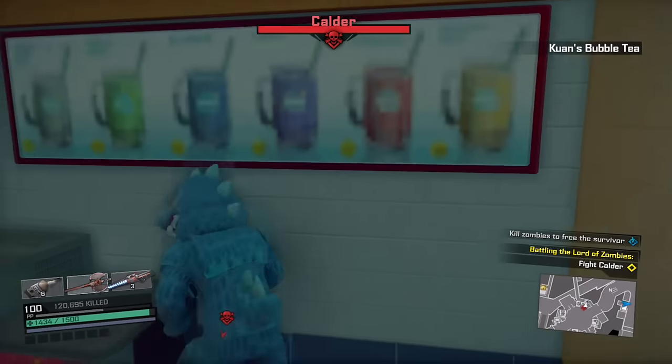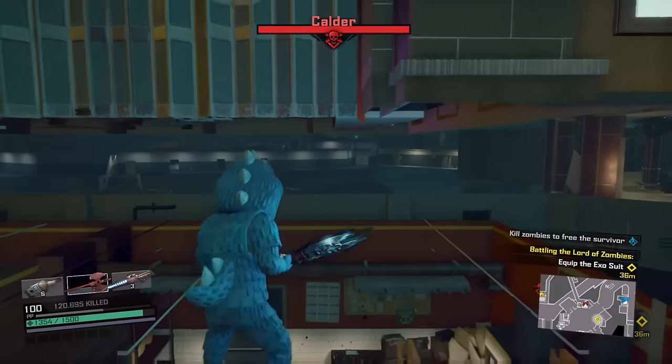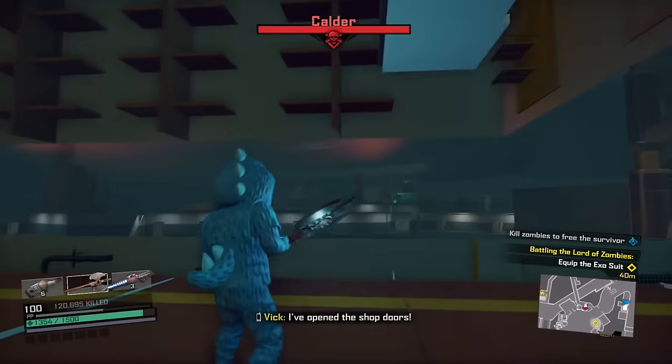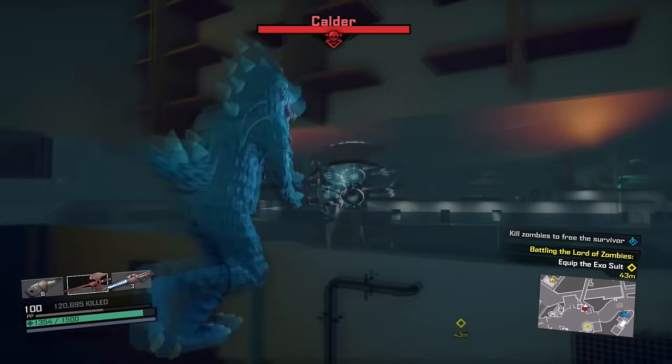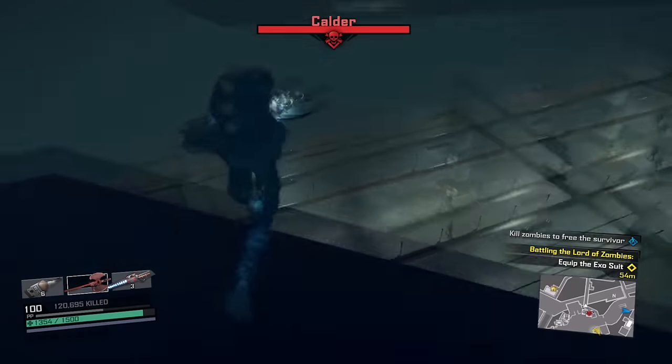Walk into the shop and jump on top of these soda machines. Perform exploit: Theory Ceiling Breach by just jumping and you'll pop up. Now please follow these steps very, very carefully — jump over here, walk down this way, and right here perform a long jump.